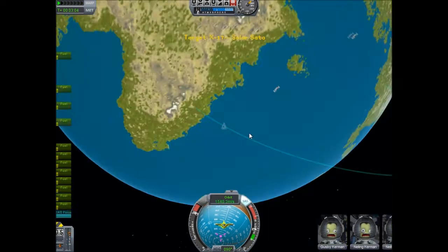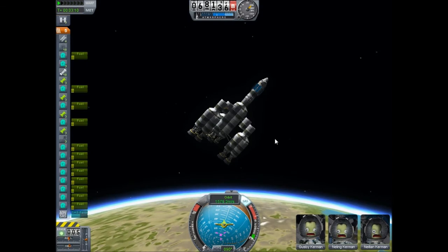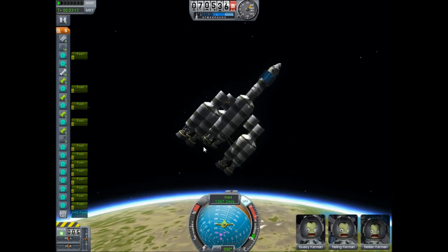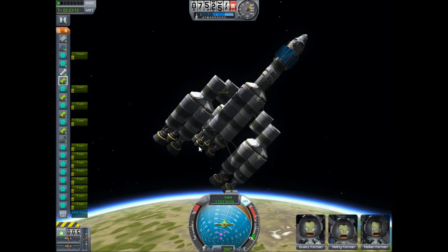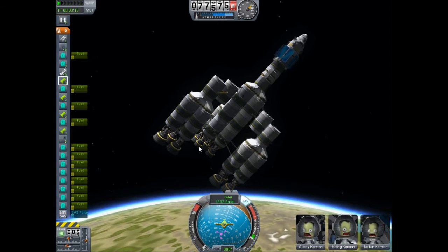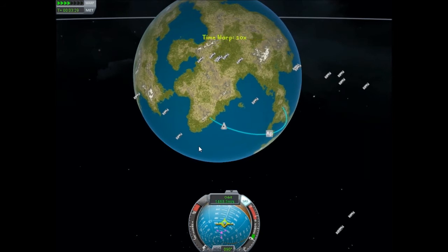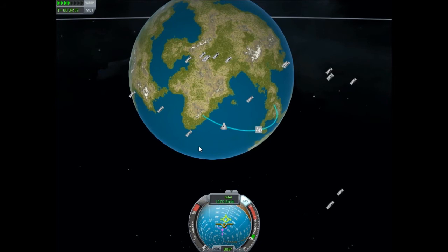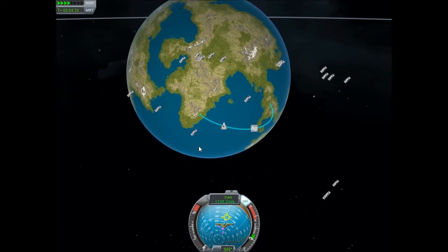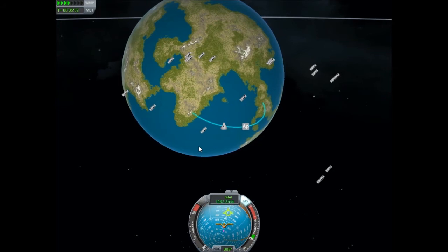You don't need to be in orbit at 200,000 — you just want your apoapsis on your trajectory to reach it. I cut throttle at around 202,000, and now I'm just drifting. I'll follow that trajectory, so I don't need any throttle to keep going up. This ship is intended to reach much higher altitudes than this, so I've got a lot of fuel, meaning my maneuvering is kind of iffy here — but this is what you need to do. It'll be easier in a smaller ship at a lower altitude.